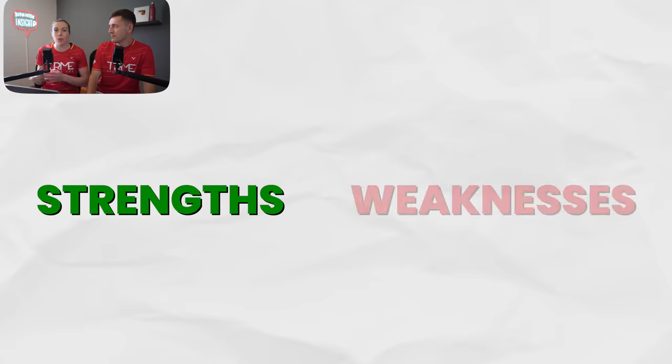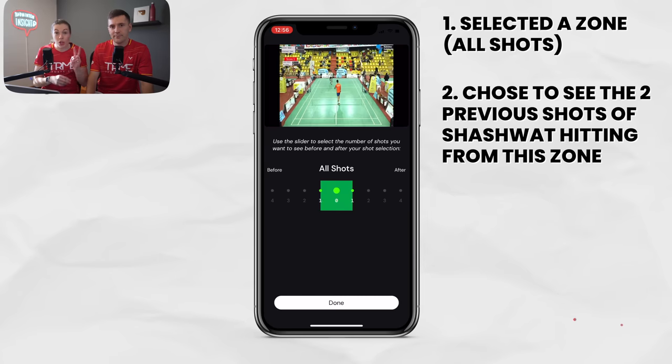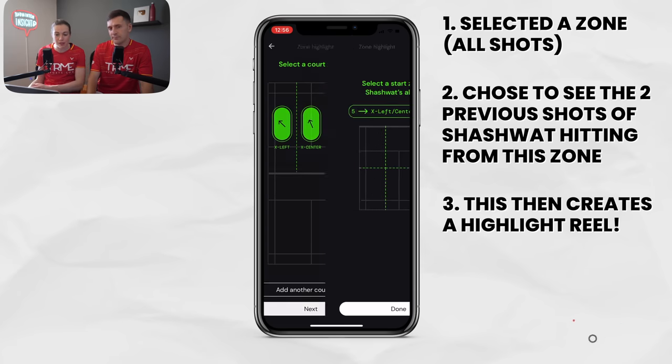Stay tuned to the end of the video where we'll give you an exclusive code to sign up with, to be in with a chance of winning a video call with us to analyse your game. For Sashwat, we wanted to identify which areas of the court were his strengths and weaknesses. To do this, we went onto Clutch and selected a zone of the court, chose to see the two shots previous to this, and this then creates a highlight reel of all of the shots that Sashwat hit from that area of the court.